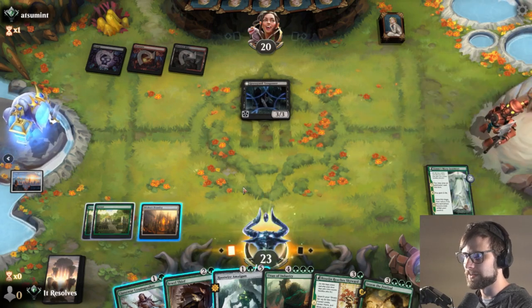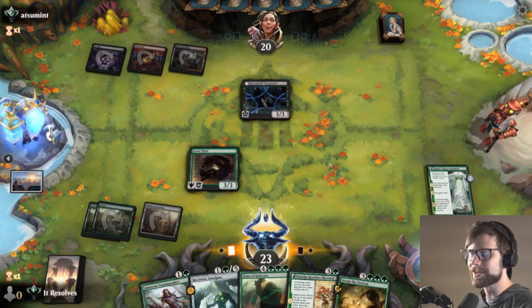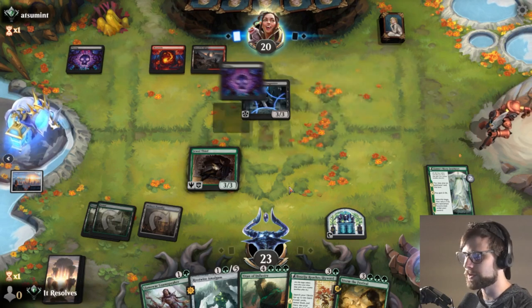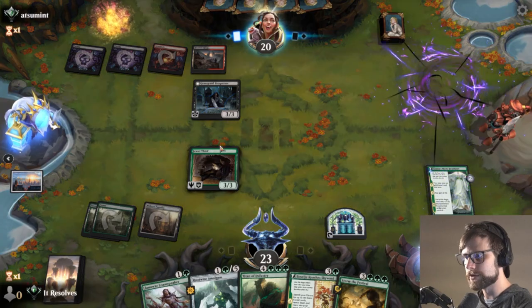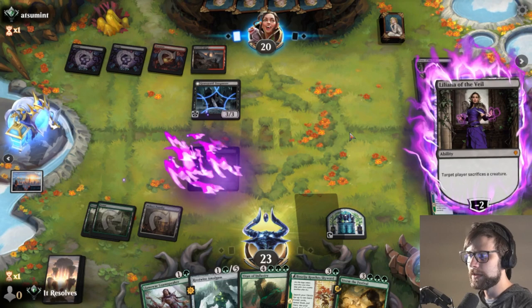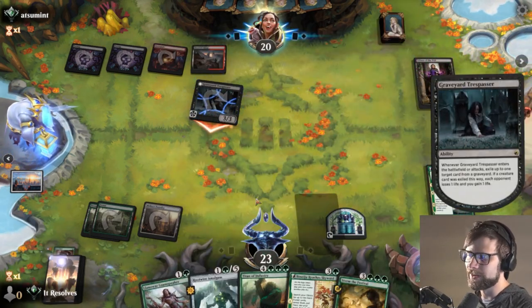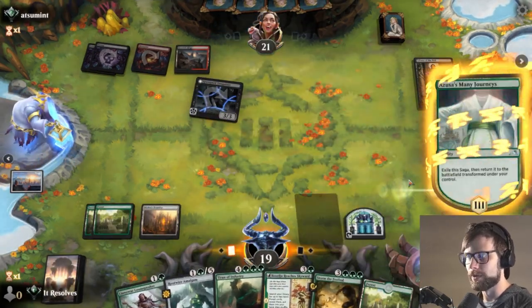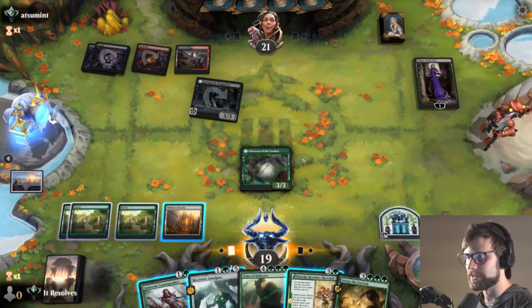Looks like we did not get there this time, which is fine. It doesn't need to happen. Let's go ahead and throw out the Jewel Thief. This is just going to require a removal spell from them to be able to safely attack in. I will 100% trade this off if they attack. They're going to make a Saka creature, I assume. If we get a land, we can actually just drop a giant 5-5 and they might not have a great way to do anything about that. We also do just get the Likeness of the Seeker down here.